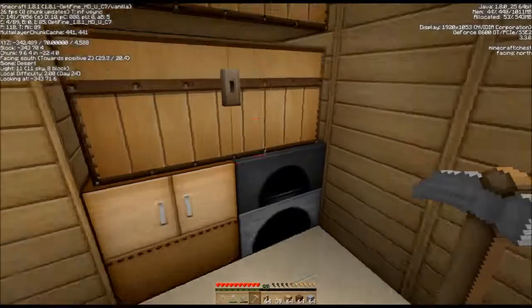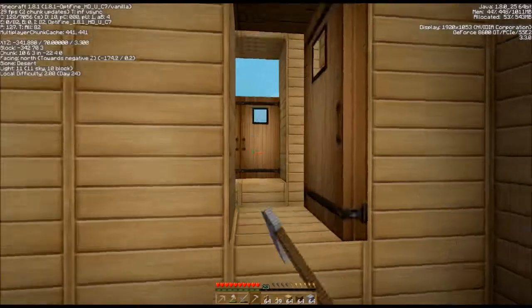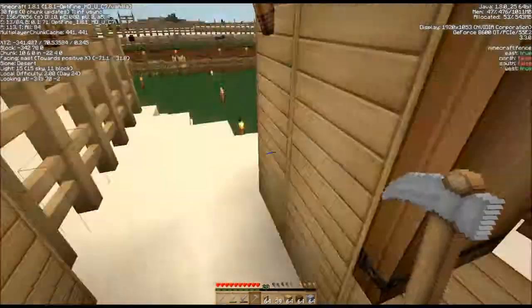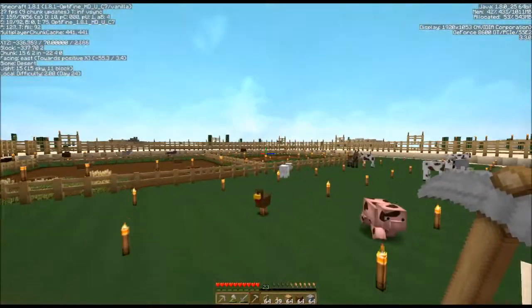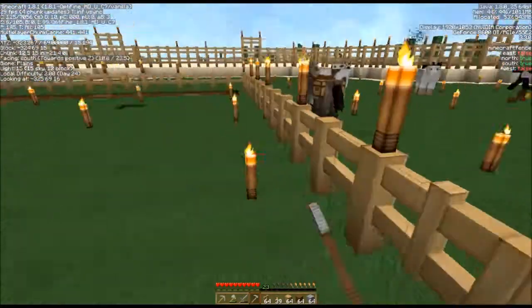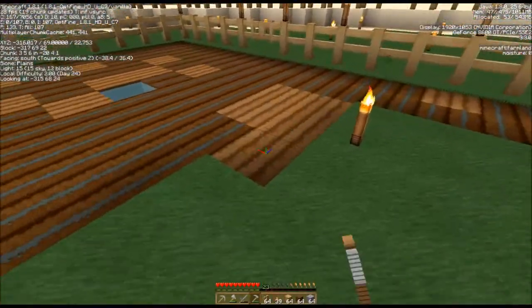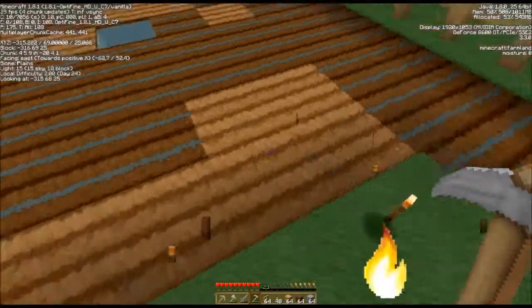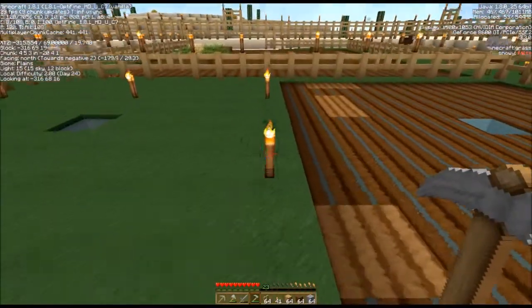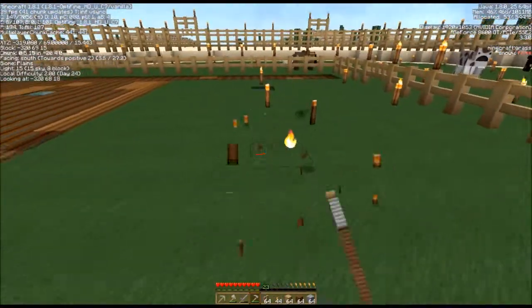I've got my hoes made. And I got another wheat seed out of that when I was clearing the grass in the farm area. Once you've hoed the ground you don't need to worry about lighting it, because mobs will not spawn on hoed ground.